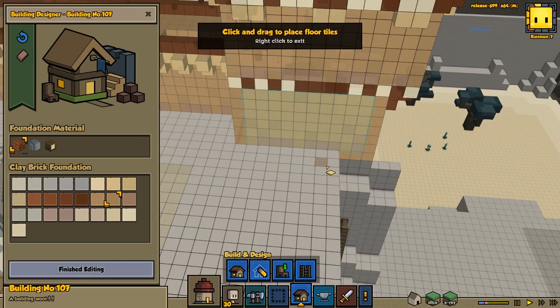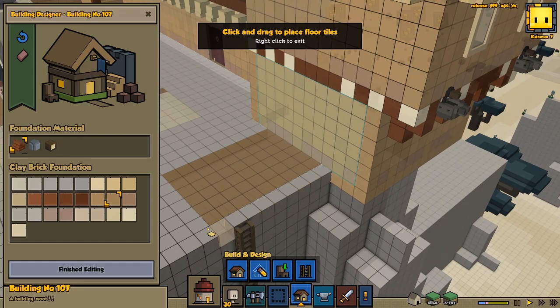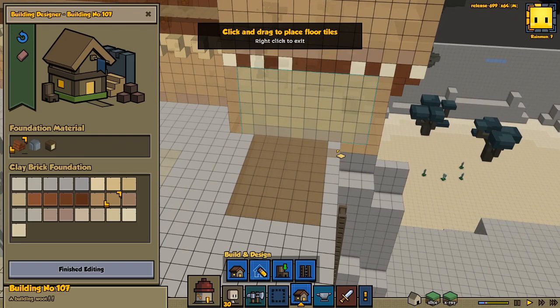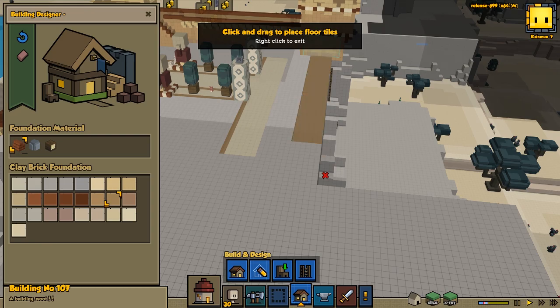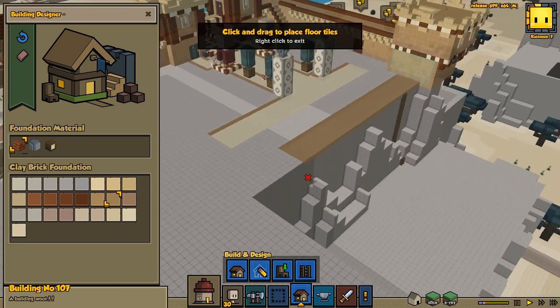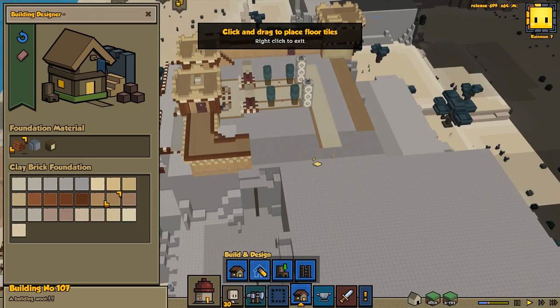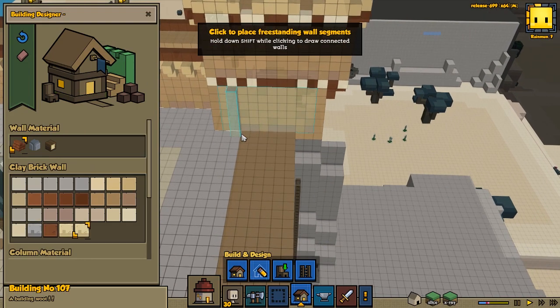We're gonna do another wall here, and we could make it so this actually sticks out a bit — not sure if we want to do that, but we could. We'll have maybe one left outside. Maybe we should go all the way out. We're gonna continue this wall for quite a bit, at least until this point, and then here we might do like another tower or something. We might even do another gate here — not sure if we will do that. But all the way over here we're gonna continue with our wall.